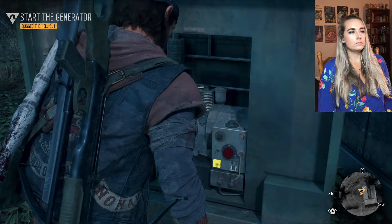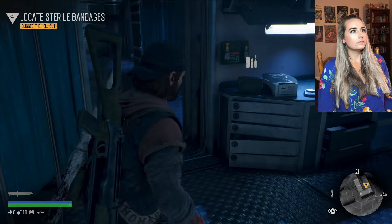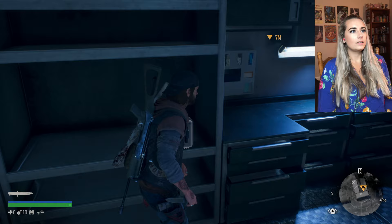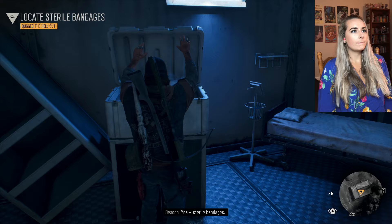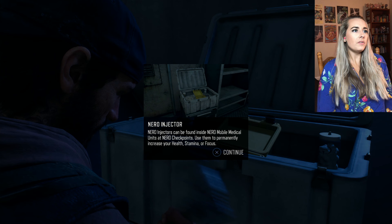Yes! Sweet. Can I get in now? That's awesome. Can I shut the door behind me? I don't want anybody coming in behind me. Okay, that goes outside - I don't want to open that yet. Yes - sterile bandages! Just what the doctor ordered. Now I just gotta get this back to Boozer. Hello, what is that? Nero Injector - can be found inside Nero Mobile Medical Units. Use them to permanently increase your health, stamina, or focus.